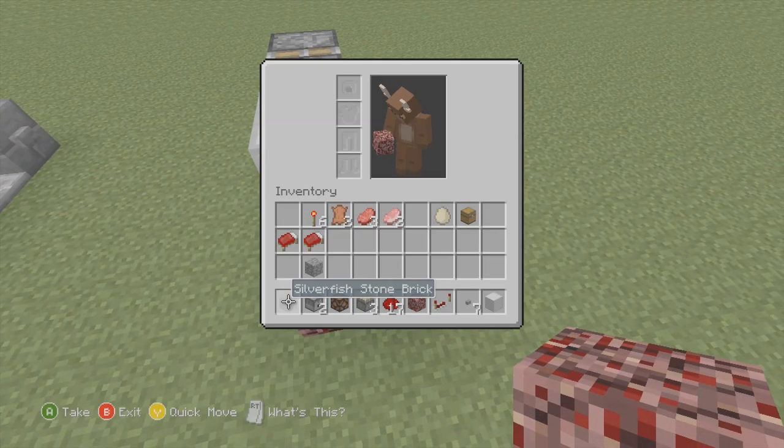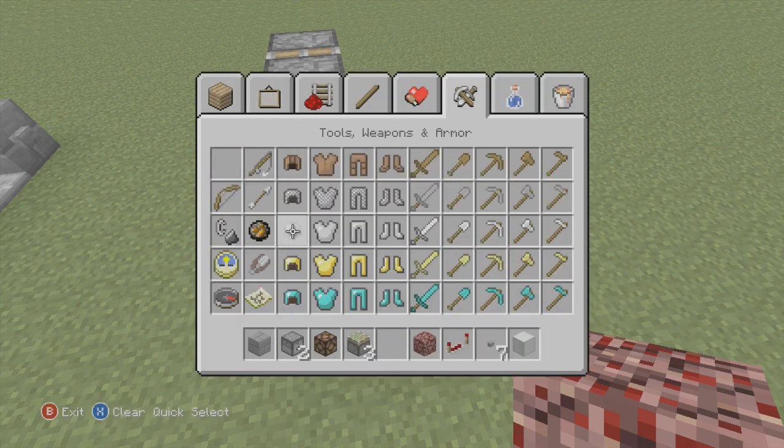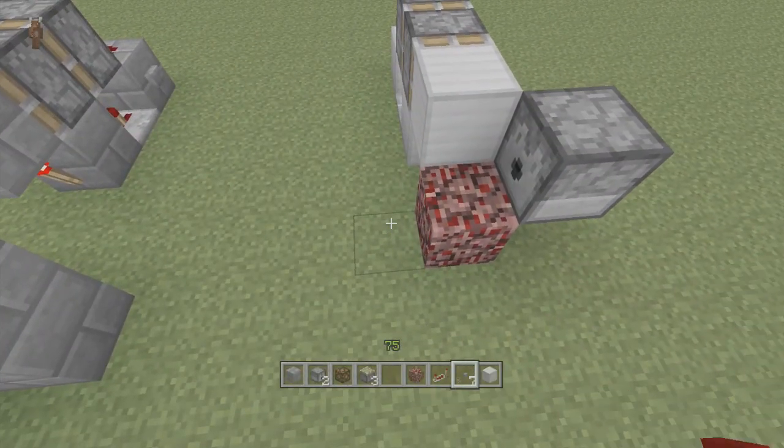Of course we're going to need netherrack for this as well. And since flint and steel doesn't work yet in dispensers, we're going to have to use fire charges. I don't know when we're going to get flint and steel — we might not even get it until Xbox One.